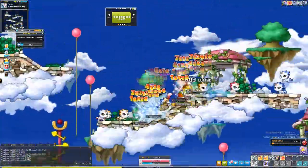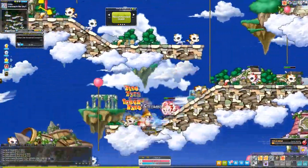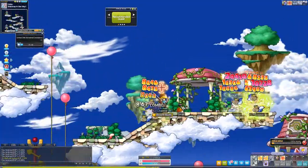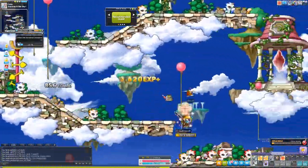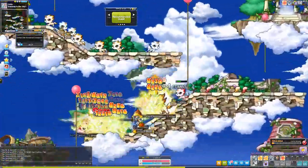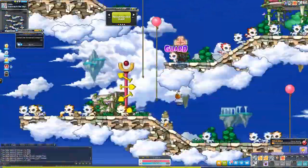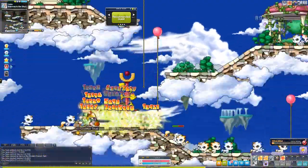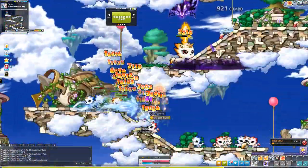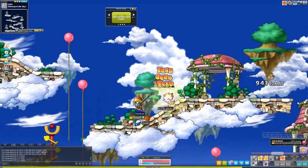From level 70 to 80 I trained in the Orbis map Stairway to the Sky 1. Even though Silent Swamp has better EXP rates, Stairway is still a pretty good map for EXP and training. The main reason I decided to train here until level 80 is because the monsters — all the cats — drop level 80 equips. Keep in mind there is a little cloud spring at the bottom that can propel you to the top if your class doesn't have good vertical mobility.